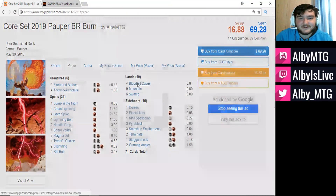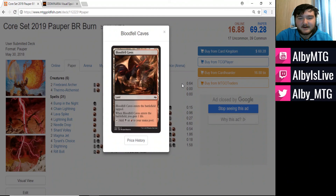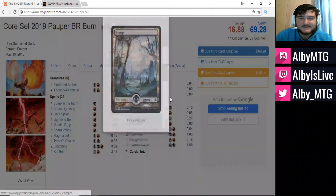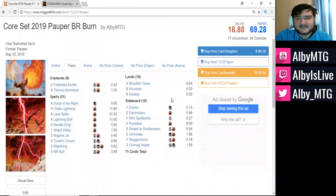In terms of lands, we're looking at four Bloodfell Caves — comes into play tapped, gain a life, add black or red to your mana pool — nine mountains, and six swamps. So that's the main deck, but we do of course have some sideboard cards as well.